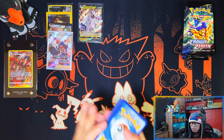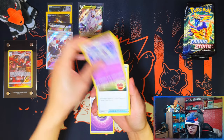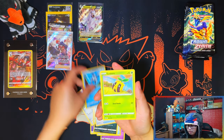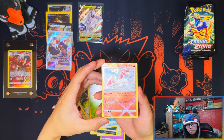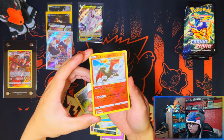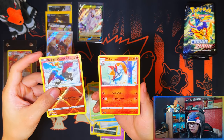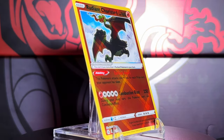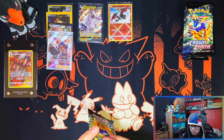Elite Trainer Boxes are hit and miss — sometimes you get good ones, sometimes you don't. I've seen a few good ones and then a few bad ones. Will I end up getting a bad batch? Knowing my luck, yes probably. Let's go! First pack of magic guys — we've got Radiant Charizard, not bad! And although it's a double, this one looks way better centered than the one I had before.